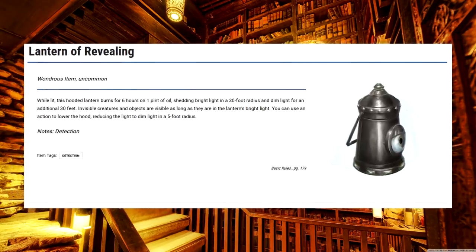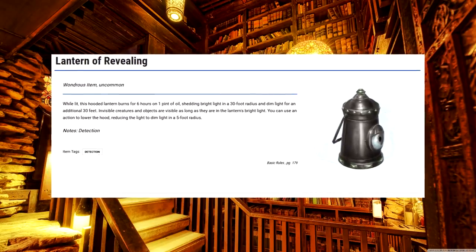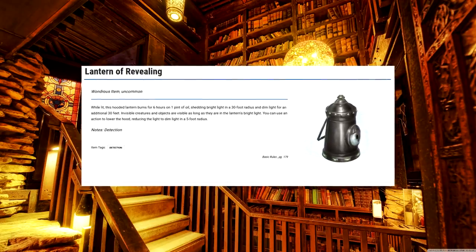Lantern of Revealing. This is sort of an upgrade from the Goggles of Night, but you have to carry it, and it creates a big ol' light source that anybody can see. The advantage of seeing invisible things doesn't come up that often, but if you're really worried about it, you can take this to ease your paranoia.